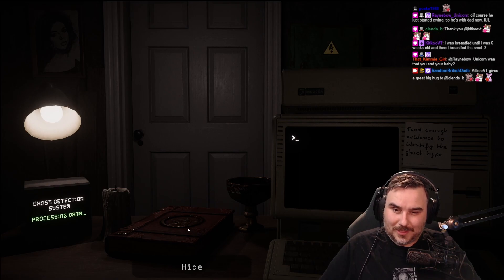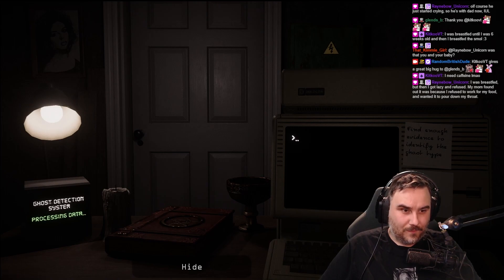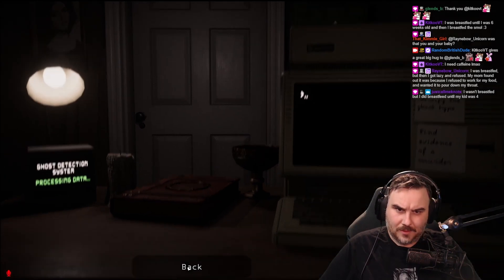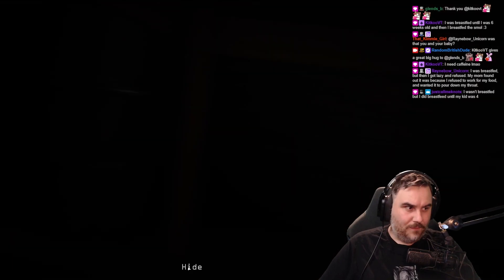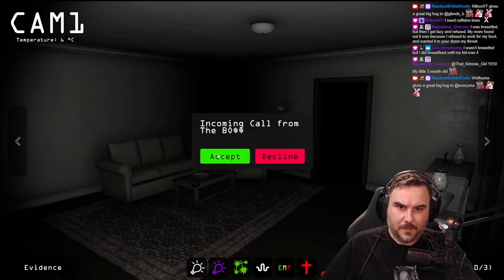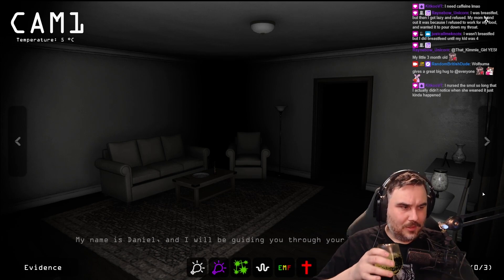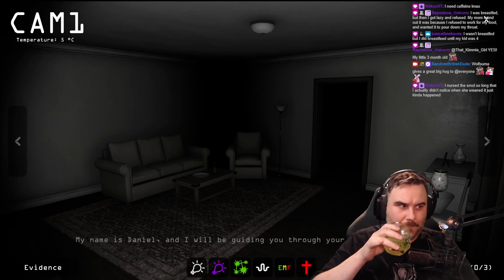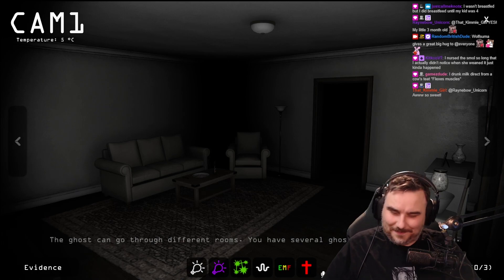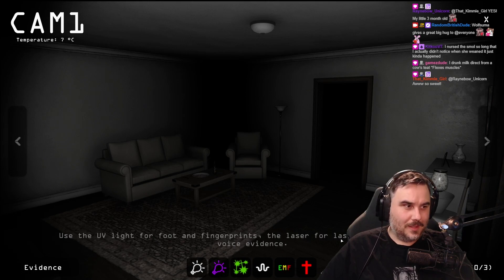Ghost detection system. Processing data. We got hide — find enough evidence to identify the ghost type, find evidence of murder. Does that say murder? And you can hide under your desk if it comes to get you. Incoming call. Welcome to your first paranormal observation, my name is Daniel. Now I'm talking you through your first observation. You are in the basement. You've dragged out the spirit you are dealing with. The ghost can go to a different room. You have several ghost detection tools below — you feel like for foot and finger, that's cool.